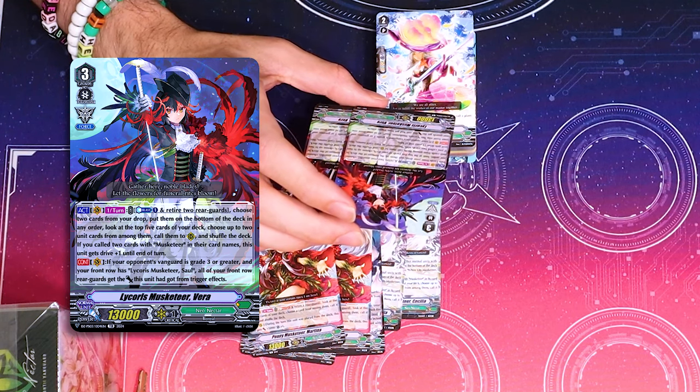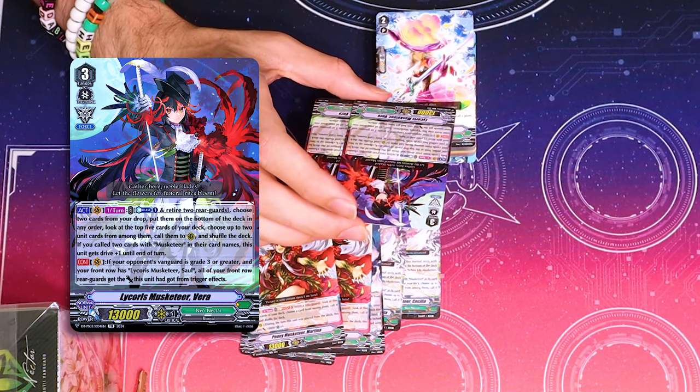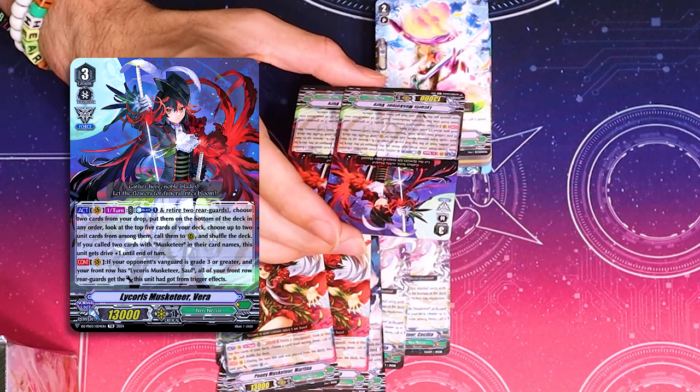Counterblast one, retire two. Choose two from drop, bottom them, look at the top five. Choose up to two units, call them, shuffle. If you called two Musketeers, it gets drive. Oh wait, I played with this card. I forgot I had this deck.